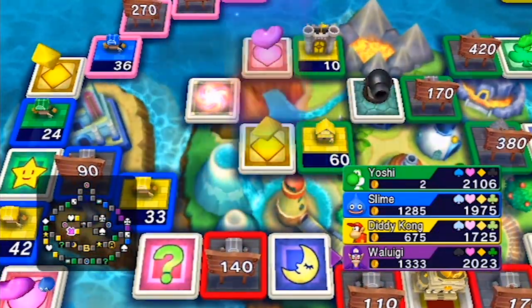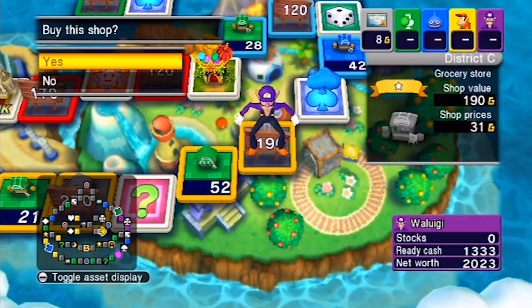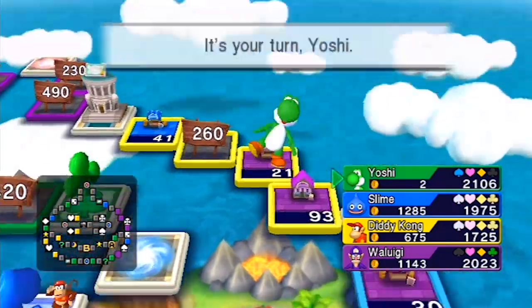That way I can circle up, get the spade, and return to the bank. I didn't want to bother staying on bitch island — not worth it. This way I can slightly shaft the dragon, which is always fun.